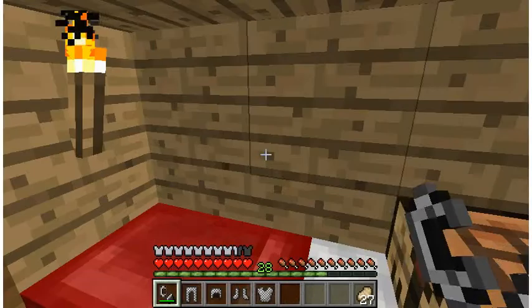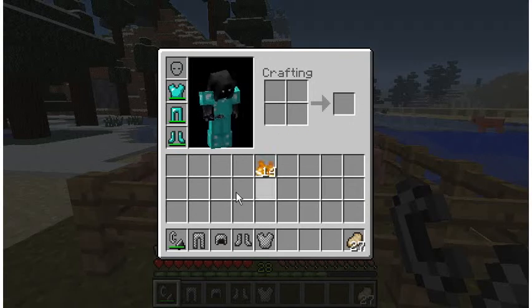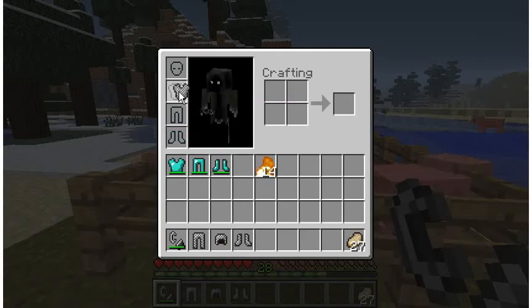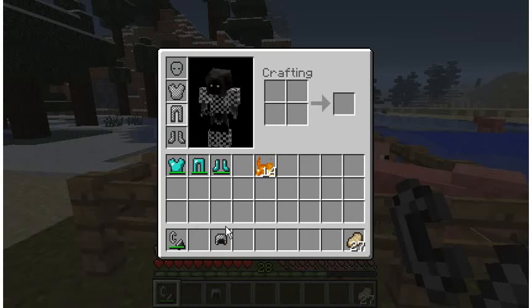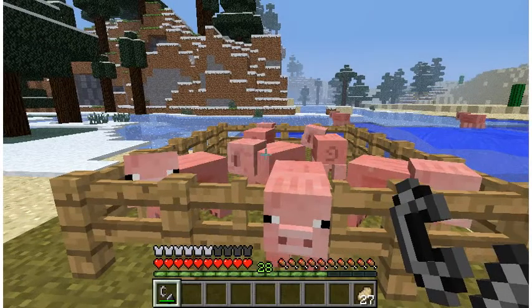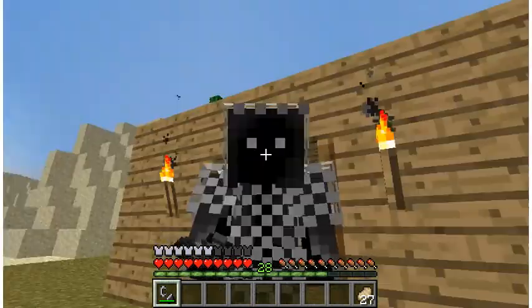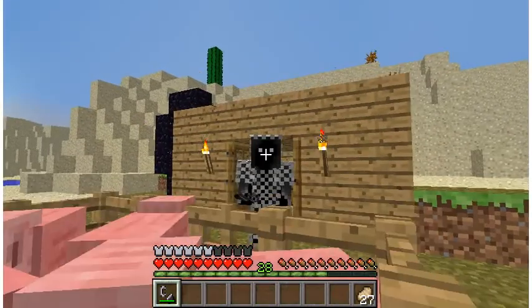If you want to know what it looks like, it will look like this. I have this at the moment, but if you put it on it looks like this — you can see through yourself with it. It looks like this from the back, and this is how it looks from the front, depending on your character.